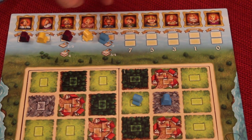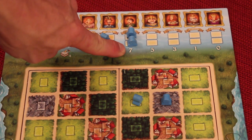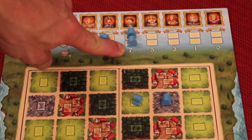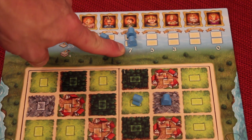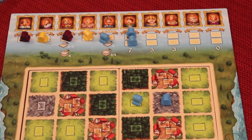You continue doing those phases throughout the rounds. Eventually you'll reach a certain spot, and from then on, whenever someone becomes king they get to put two statues. At that point, you check the difference between the player who has placed the most statues and the player who has placed the least. If it's greater than a set number, the game ends. The one who has the most statues when that happens wins.